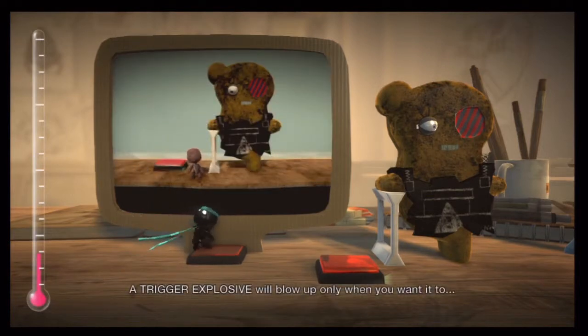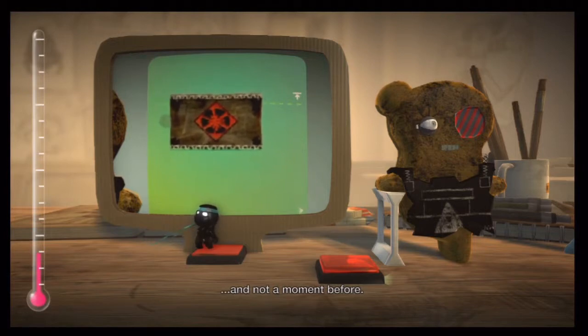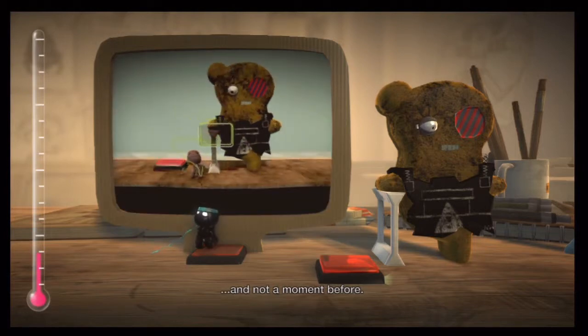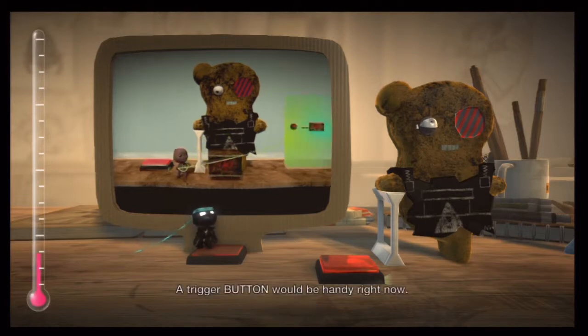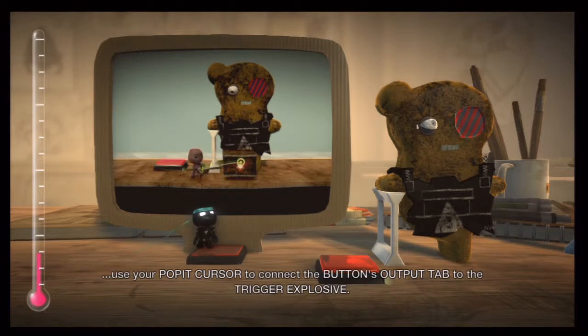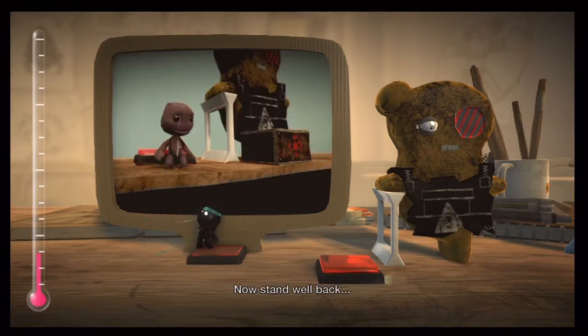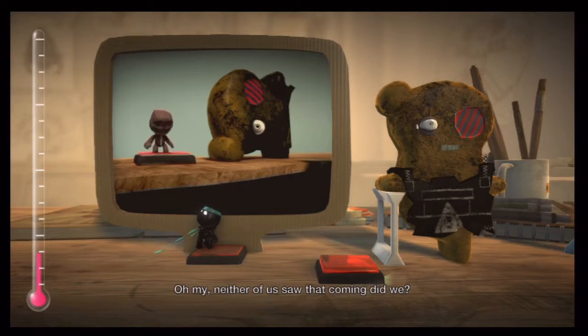A trigger explosive will blow up only when you want it to and not a moment before. A trigger button would be handy right now. Most convenient. Use your poppet cursor to connect the button's output tab to the trigger explosive. Now, stand well back. Oh, my. Neither of us saw that coming, did we?